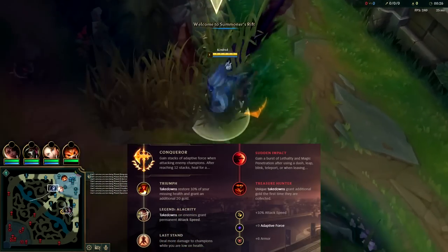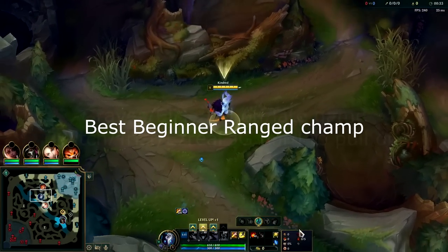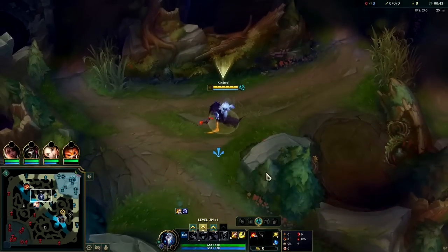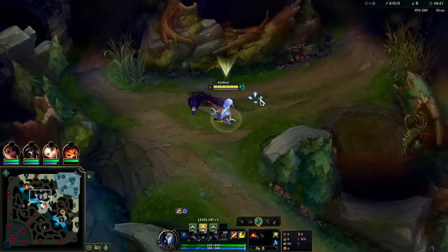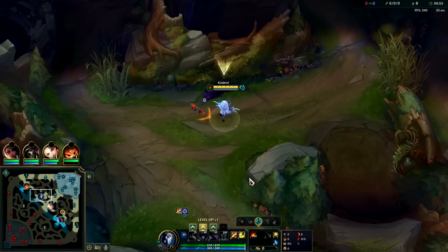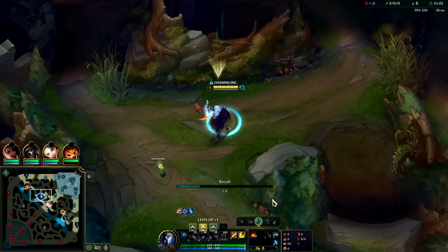Going to be showing the maximum carry Kindred jungle build. We mark the enemy jungler right off the bat. If you want maximum carry potential, you need to take Conqueror or Lethal Tempo — they synergize well with your R. By the time it's finished, even if you R early because they're focusing you, you'll have full stack Conqueror or Lethal Tempo, allowing you to shred everybody. Press the Attack still has its place but is more for early cheese ganks — if those don't pan out, you'll typically fall off later.